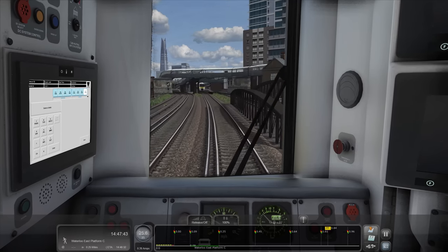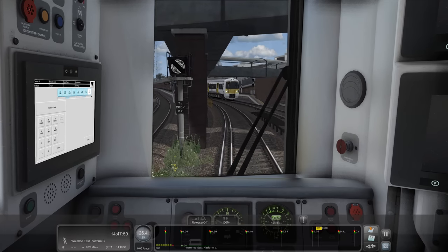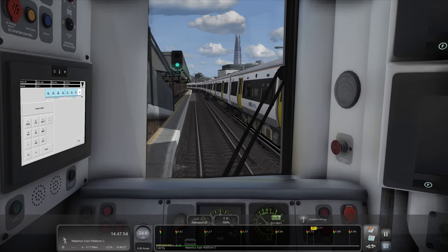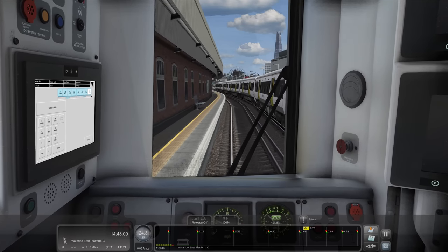It didn't come with any scenarios. You'll notice as well we're using a 378 as the Class 376, so I don't want everyone commenting asking where I got the 376 from - it's a reskin. It's actually a 378 in disguise. I'm an absolute charlatan, I'll tell you that now.